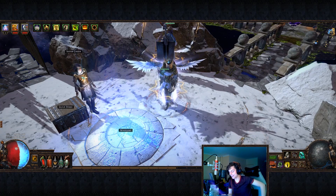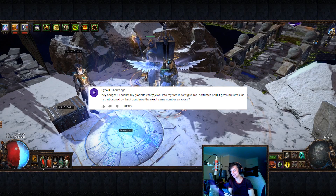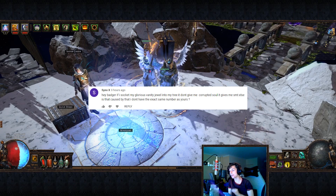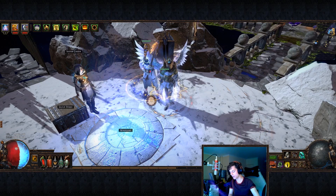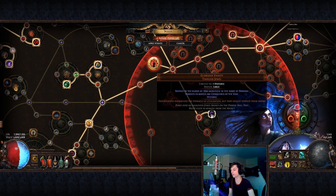The first question is from Sinnoh X. Sinnoh X asked: if I socket my Glorious Vanity Jewel into my tree, it doesn't give me Corrupted Soul, it gives me something else — is that caused by me not having the exact same number as yours? To get the Corrupted Soul notable with your Glorious Vanity Jewel, you actually need it to be in the name of Doriani. There are three names you can get, and each Divine Orb you use on your Glorious Vanity will get you one of the three names. The only time you're going to get Corrupted Soul is if you have the name of Doriani.